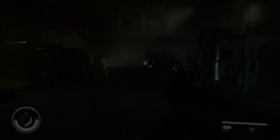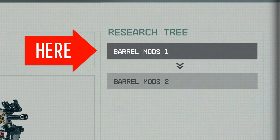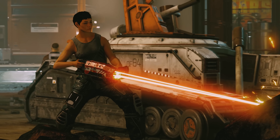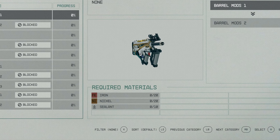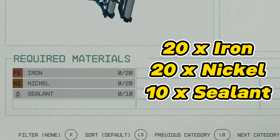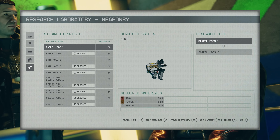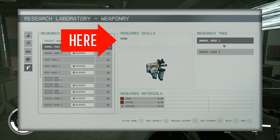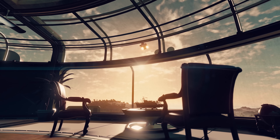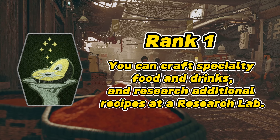To begin your crafting adventures, you're going to be heading to your research laboratory. These can be found in a variety of spaces around the settled system, such as your ships and also your outposts. This is where you're going to be researching the different projects across five trees: pharmacology, which is based around your chemical buffs and health packs; food and drink, which allows you to get more recipes and also improve the effects they bring; and outpost development, which is all about unlocking new modules and improving them.